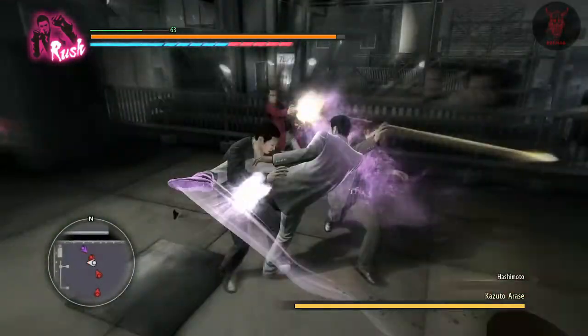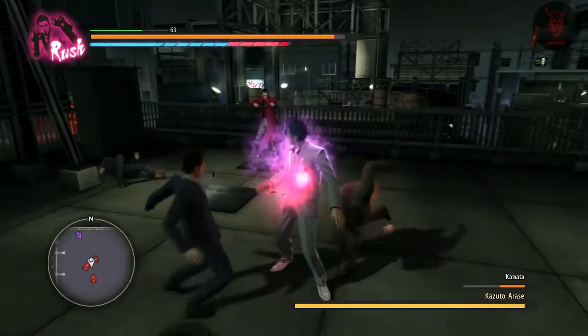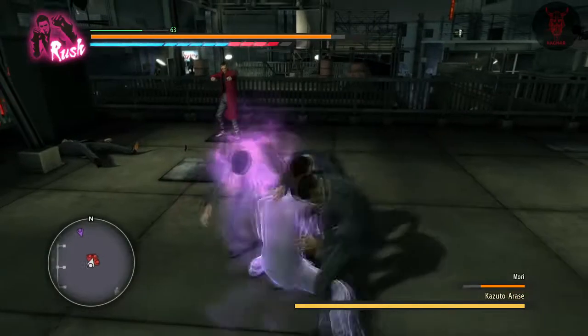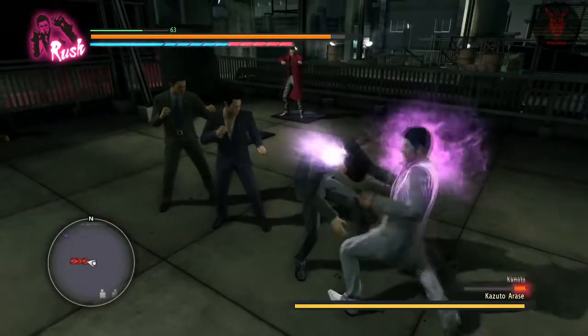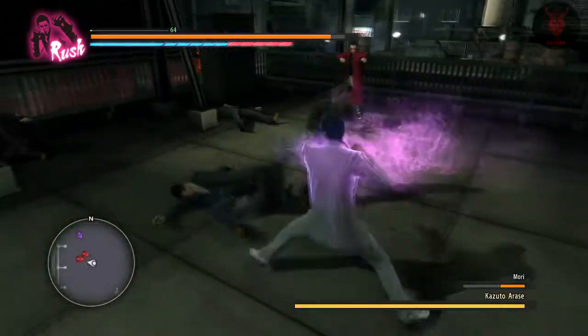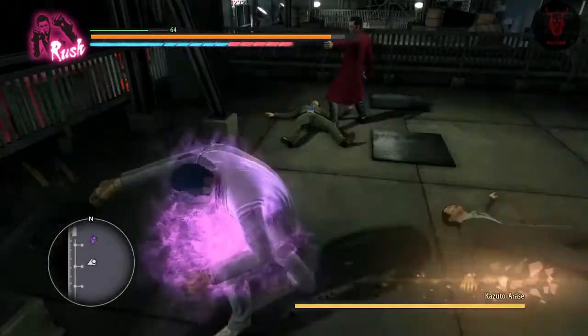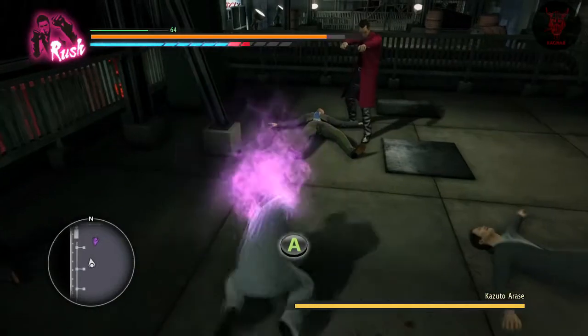But once you learn Tiger Drop, which you should have done already hopefully, you can actually nail him whilst he's shooting if you're good enough. Or you can wait till he does certain moves where you can capitalize on it with a Tiger Drop, or just keep trying to hit him.